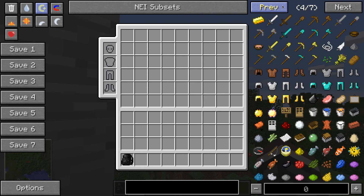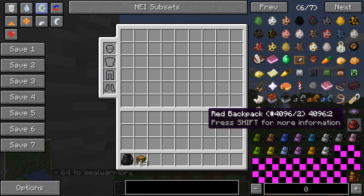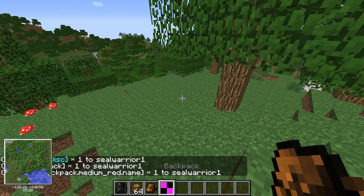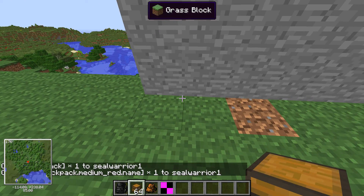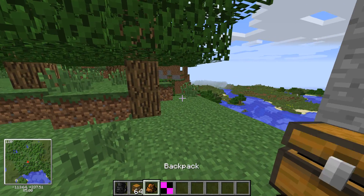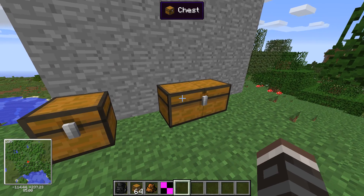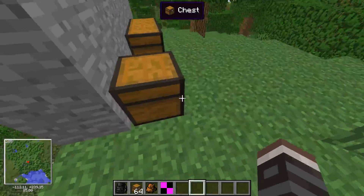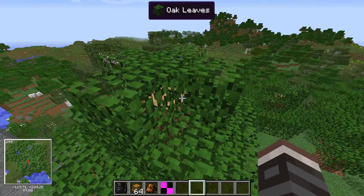I want to show you guys this - so if you compare the backpack sizes: I don't know why they put a medium in because it's kind of the same as the regular. So look at this - three rows of nine in the regular and medium. And if you go to the big one, that's six rows of nine. You basically have a chest inside of your inventory - I think that's pretty cool. That's pretty much it to show for this mod. It's a very small but effective mod.